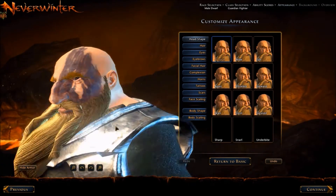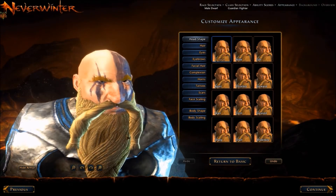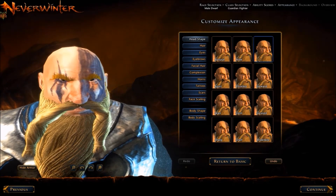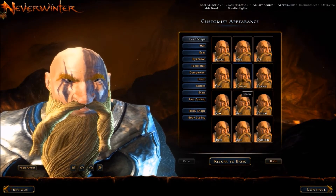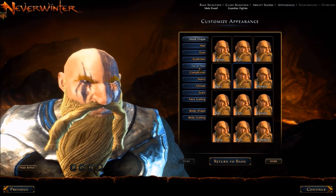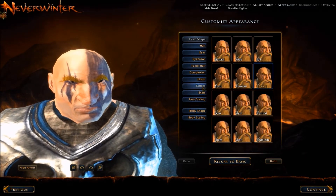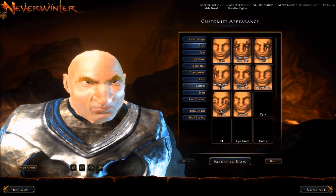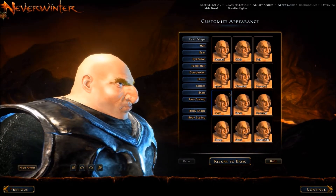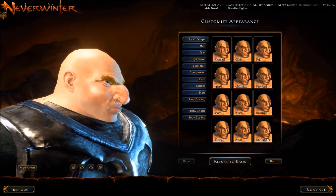Here for the head shape, there's a lot of choices, but they all kind of look the same. Maybe subtly they change — they would turn off the beard so it's a lot easier to see. They seem the same or just a different variation on obvious dwarf, which is probably a great thing considering you're making a dwarf.